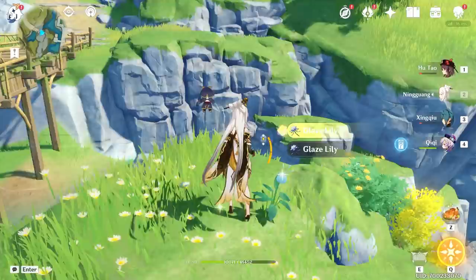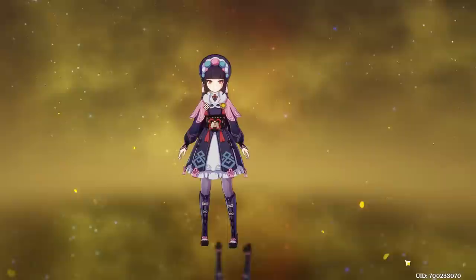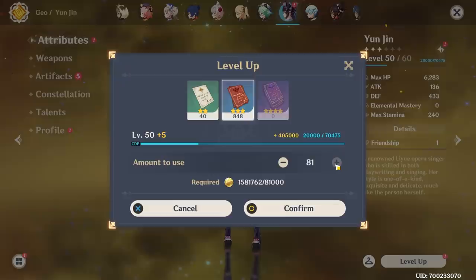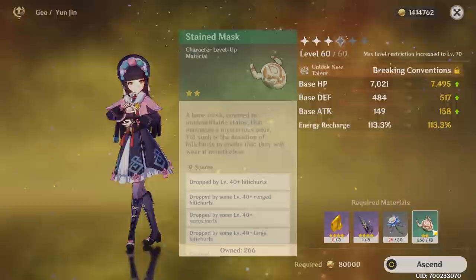Qiqi should also help us a little bit here as well. And back to Wolfie boy. Attack circlet — pretty bad. That should be enough to get her to the next star. It is indeed. We can also see how many more Glazed Lilies we need. We might actually be running kind of low on books as well. Already out of Hero's Wit. Yeah, we need one more Glazed Lily and three to four more wolf runs as well. Not too bad.